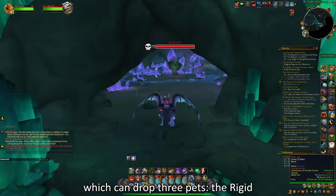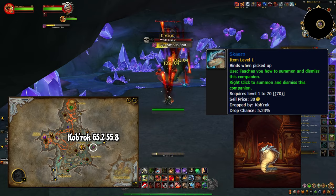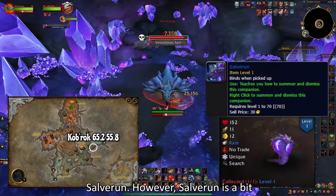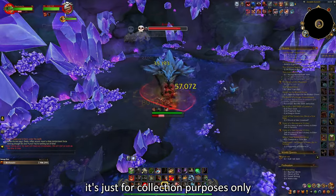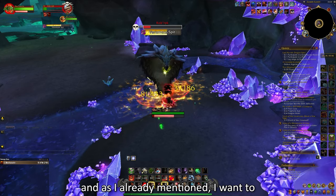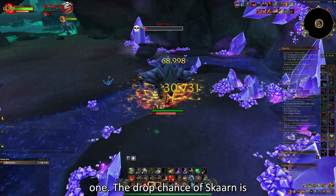The next rare in Loam is called Caprock, which can drop 3 pets: the Rigid Shalewing again, Skarn, and Salveron. However, Salveron cannot be sold, so it's just for collection purposes only — since I want to show you only the pets you can sell on the Auction House, we can skip that one. The drop chance of Skarn is around 5% and the same goes for the Rigid Shalewing.